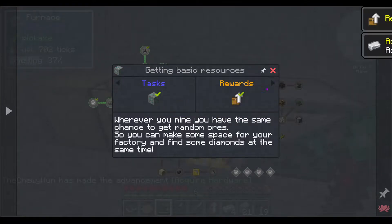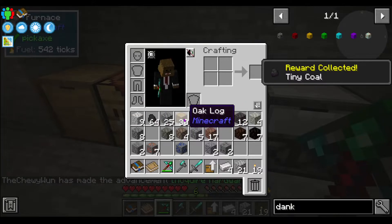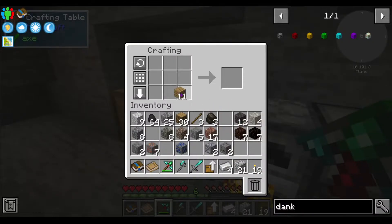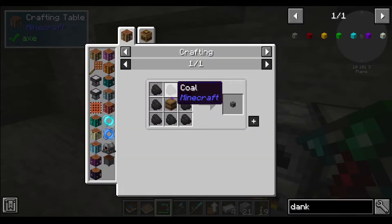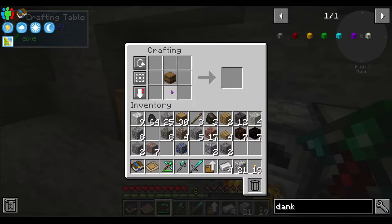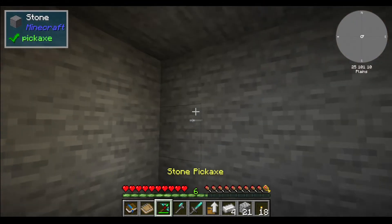We got our iron and gold. Let's see what other quests we have. We got our coal — now we got a stack of it. So we need planks — there's a barrel. Oh, that's tiny coal. Can I convert this back to full coal? Nope. Looks like I'm going to have to mine a little more and get us some coal.